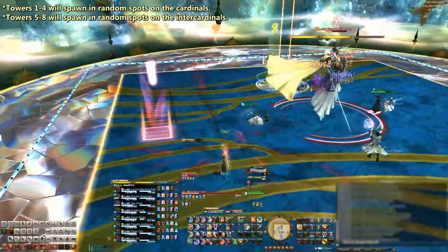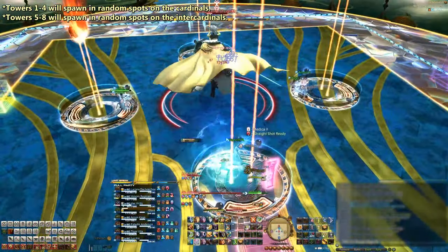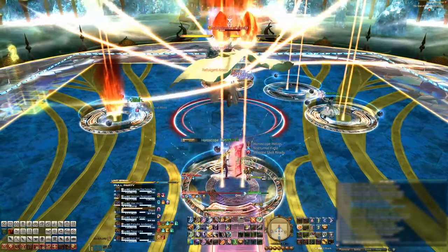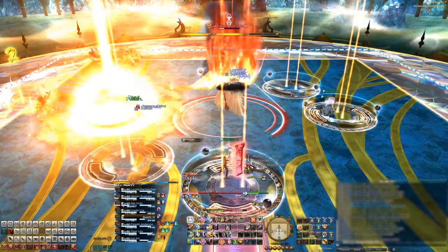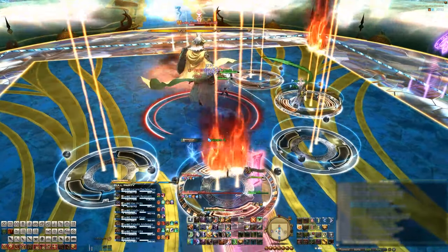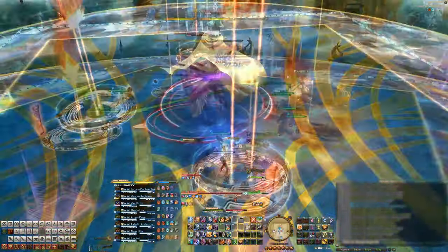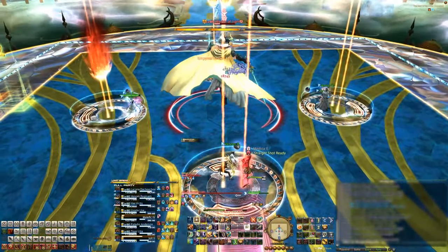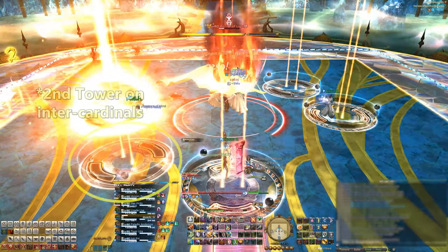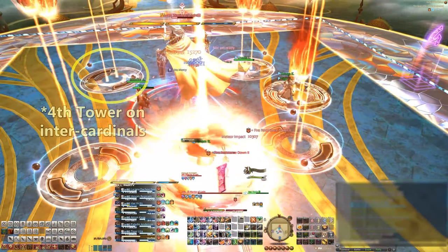For the White Mage and Black Mage spectral adds, a total of eight towers will spawn one after the other, each requiring two people to be in each tower. For simplicity, tanks take towers 1 and 5, healers take 2 and 6, melees take 3 and 7, and ranged take 4 and 8 — assuming standard composition. The first four towers always spawn on the cardinals, and the last four always spawn on the intercardinals. A helpful tip: if you're standing in the first tower on the cardinals, you'll be in the first tower that spawns on the intercardinals. Same principle applies with 2 and 2, 3 and 3, and 4 and 4.